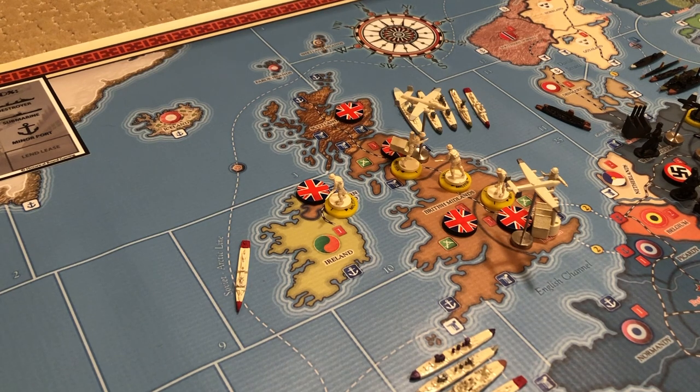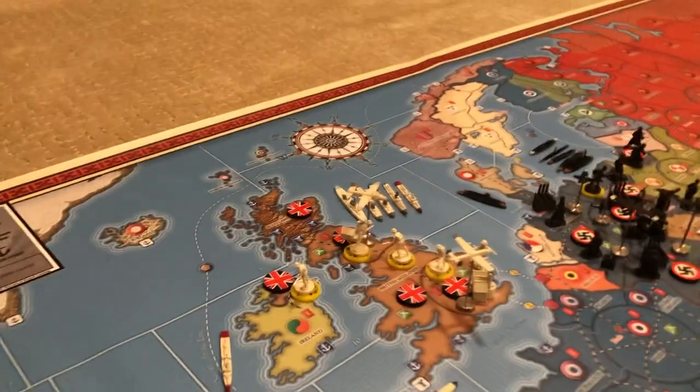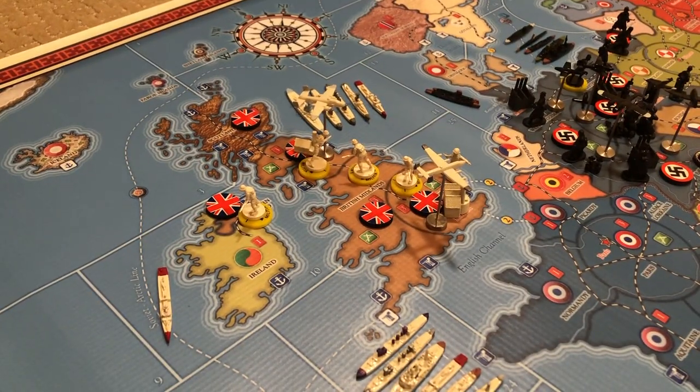Welcome back — at long last we're making it back to some early game strategy videos. Today it's going to be all about the Commonwealth, so we're going to be talking about Great Britain, the FEC, and the ANZAC, and some things they can try to do to slow down the Axis powers in the early game.